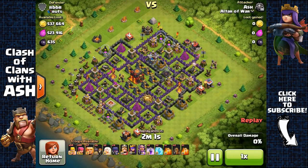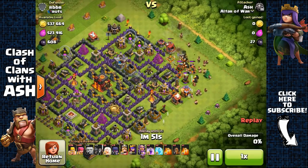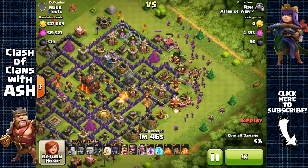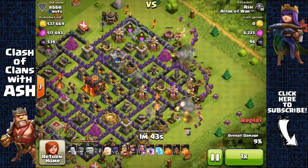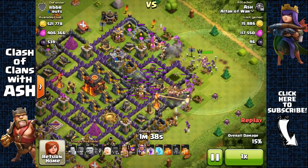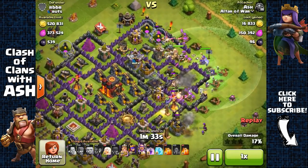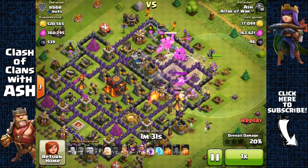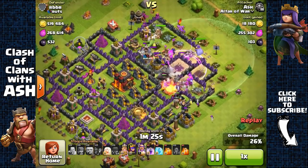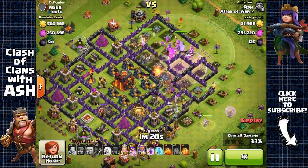Check this out — an amazing find: over 1 million in total resources, all inside the collectors inside the base. I'm going to use my Barbarians and Archers to distract the single-target Infernos to protect my heroes and Giants, and send my King, Warden, and Witches up top to core the base. Meanwhile I'll use my Archer Queen on the south with two healers to do a small Queen Walk and remove those defenses.